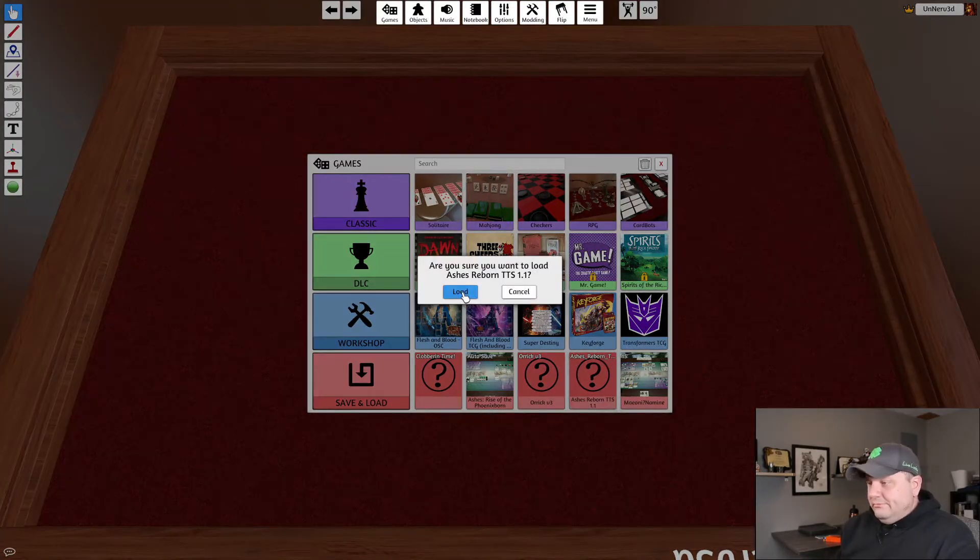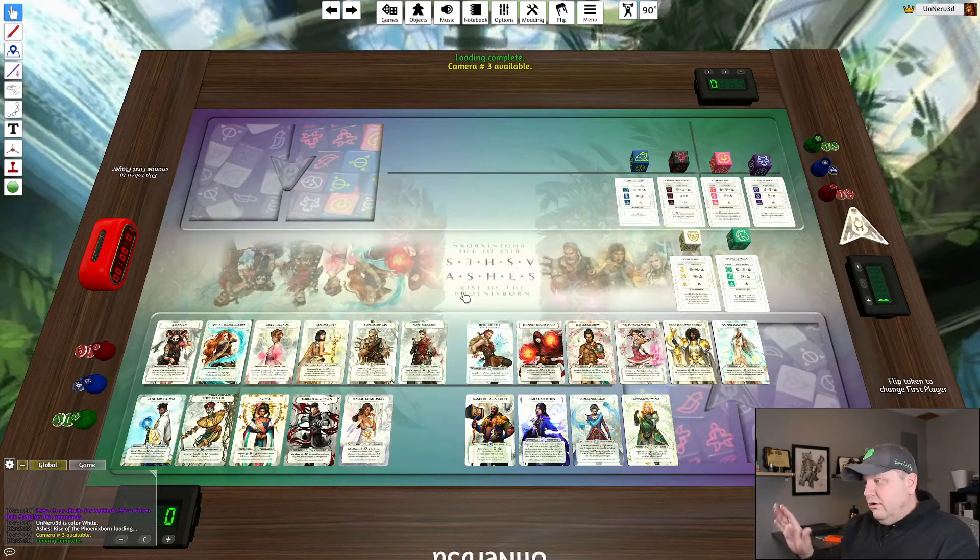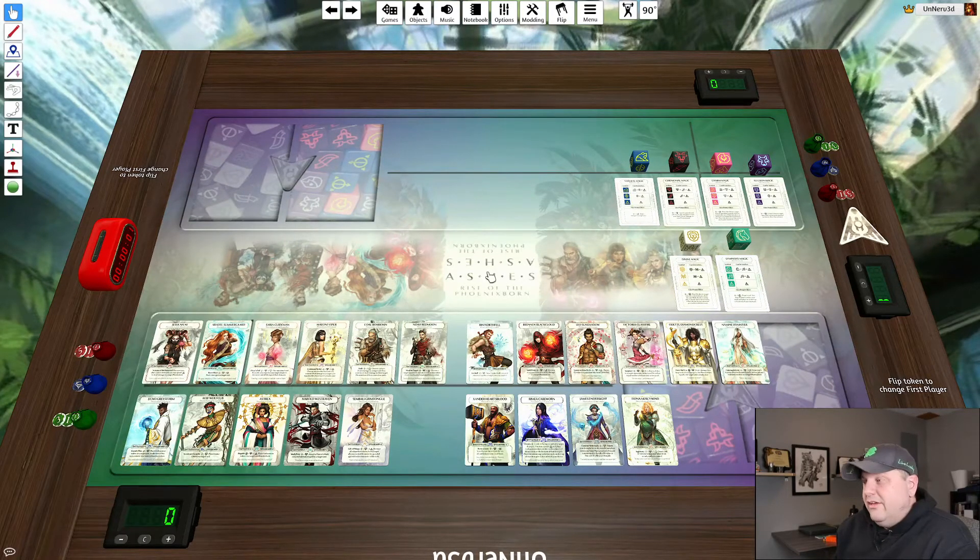Once we load this, it's going to load the entire Ashes Reborn card pool as spoiled as of today. No future sets are here because we don't know anything about them yet. There's no time die in this mod — when the time stuff starts to come out, the folks that update this mod on Discord will add it, and we'll get a new table file and replace the old one.